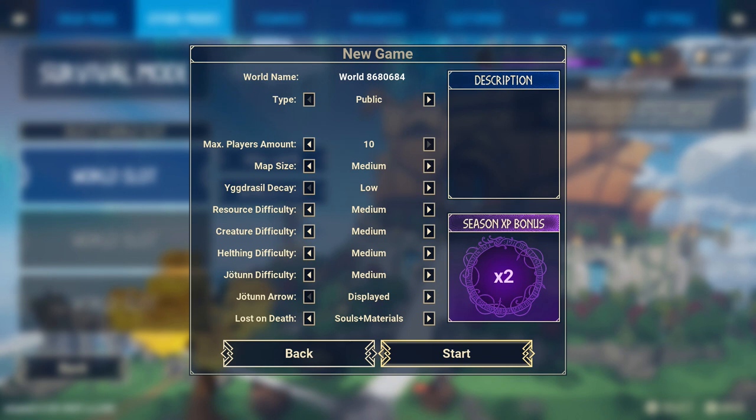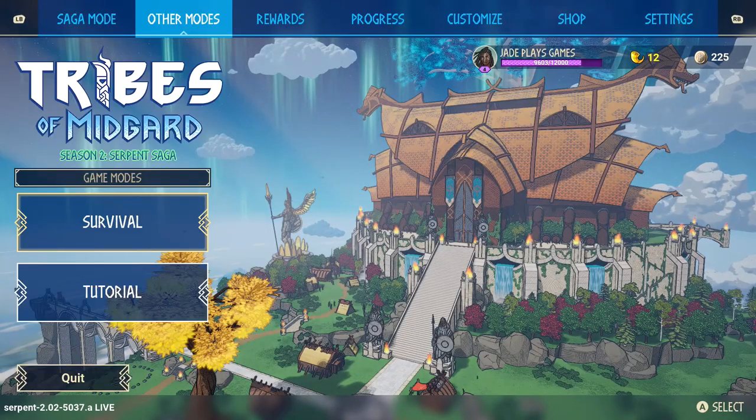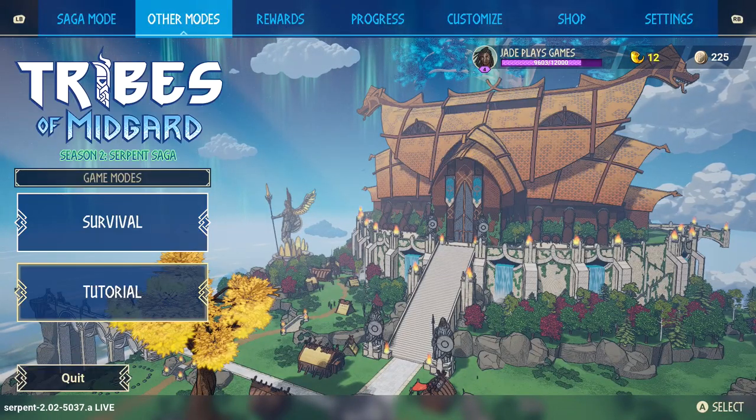It will make the game a little bit more manageable as there are quite a few systems to learn. Remember, it's a roguelike - once the Tree of Life is destroyed, that's it, you're going to have to restart in a fresh new match. You can make the giants' health easier, get more loot and resources, and a whole bunch more. Make it as easy as you can for your first go - Tribes is a challenging roguelike survival game.